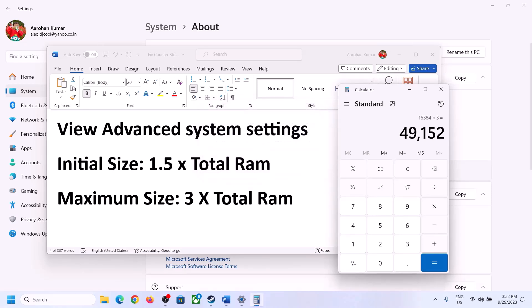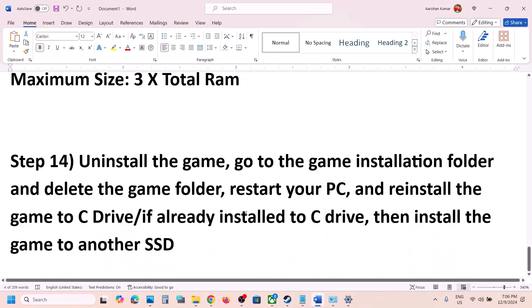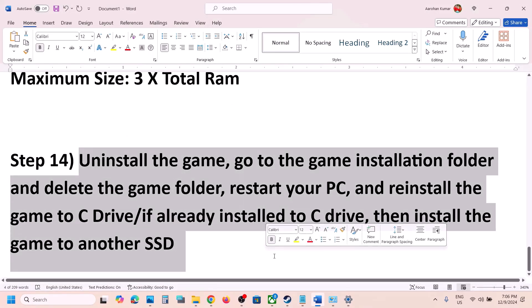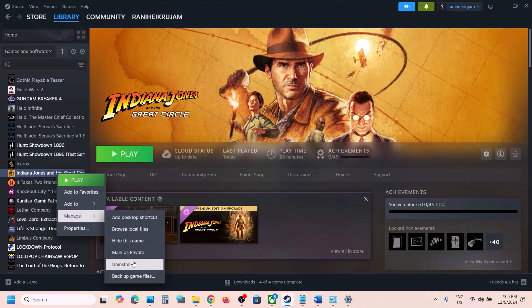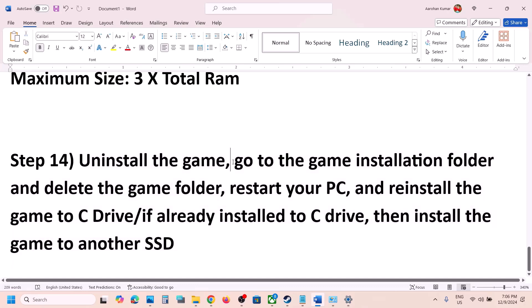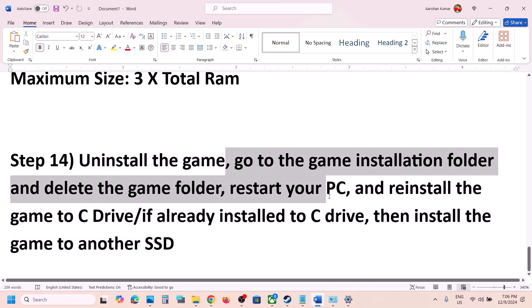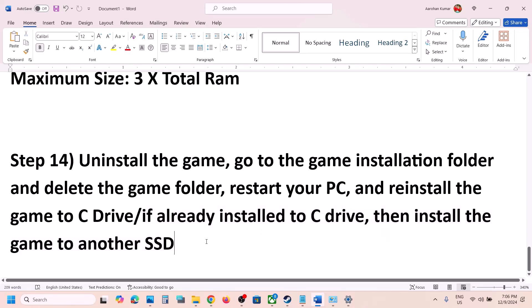The next step is to uninstall and reinstall the game to a different SSD. Right-click the game, select Manage, click on Uninstall. After uninstalling, go to the game installation folder and delete the game folder. Restart your computer and install the game to the C drive. If the game is already on the C drive, try installing it to another SSD.